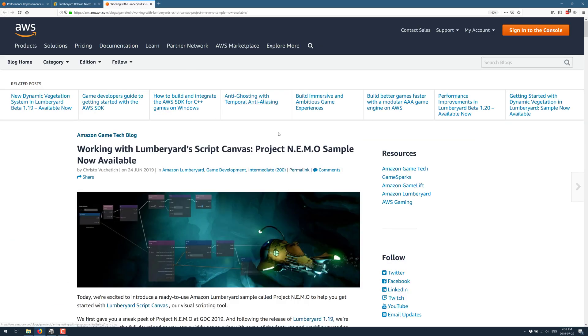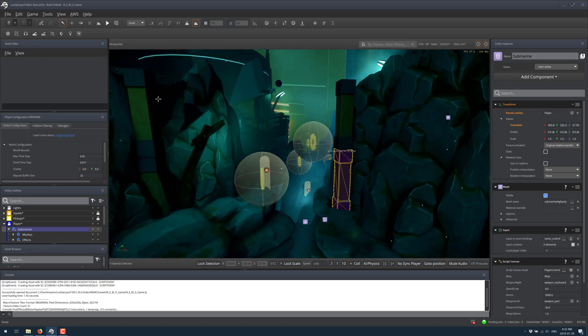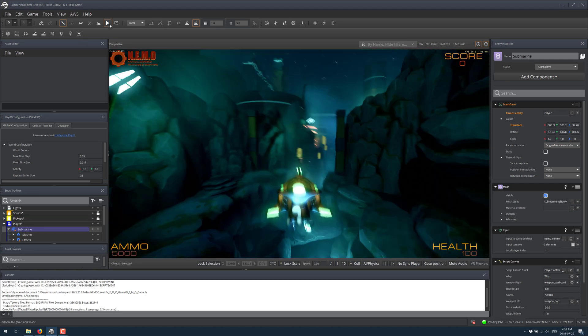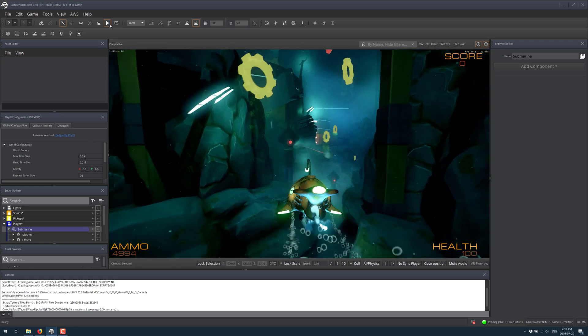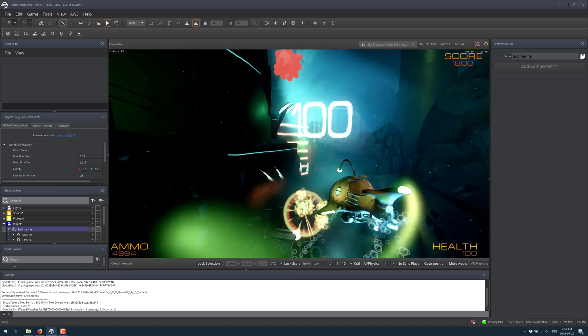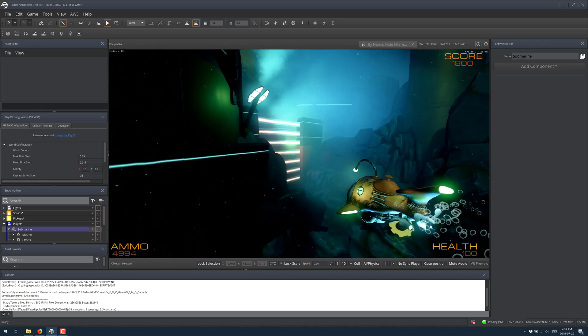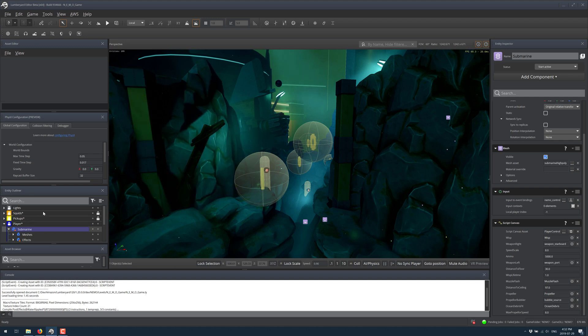On top of that, there's also the Project Nemo sample I showcased here. We can see it in action — it's a pretty simple third-person game where you navigate through, shoot, and try to get to the end while collecting gears, trying not to hit the mines. It's a very straightforward, simple game, but it does showcase slices in action and is entirely implemented using script canvas, making it a good learner project.